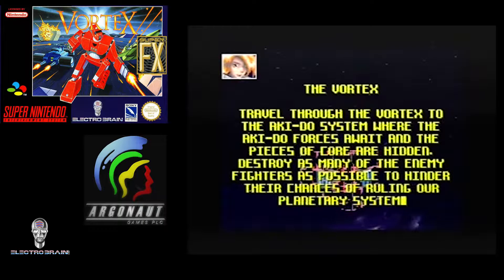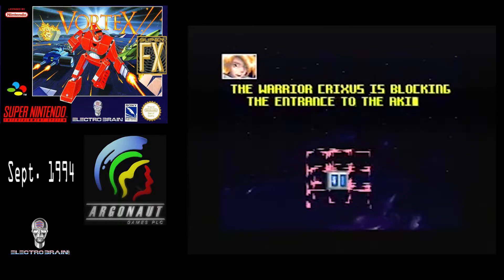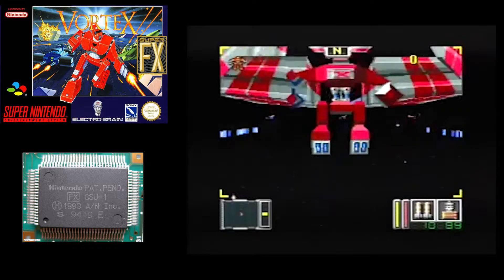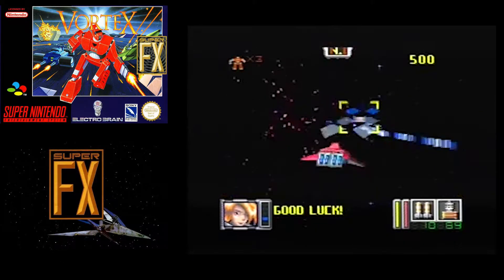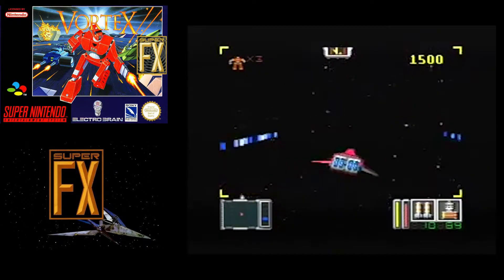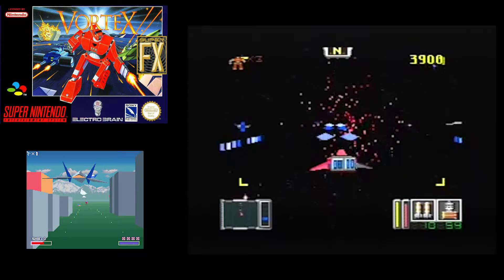Vortex, known during development as Citadel, is a 3D shooter game developed by Agronaut Software and released by ElectroBrain for the Super Nintendo Entertainment System in September 1994. It is one of the few titles designed to use the enhanced graphics of the Super FX powered GSU-1. The Super FX is a co-processor on the graphics support unit added to select Super Nintendo video game cartridges, primarily to provide advanced 2D and 3D techniques.